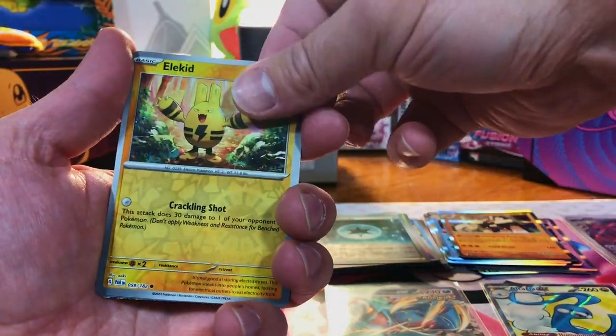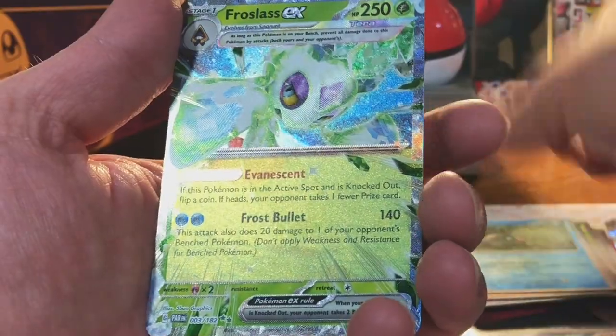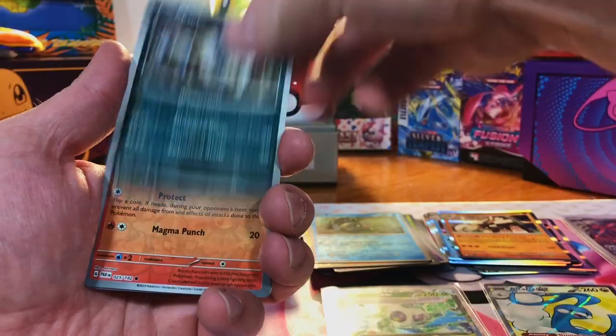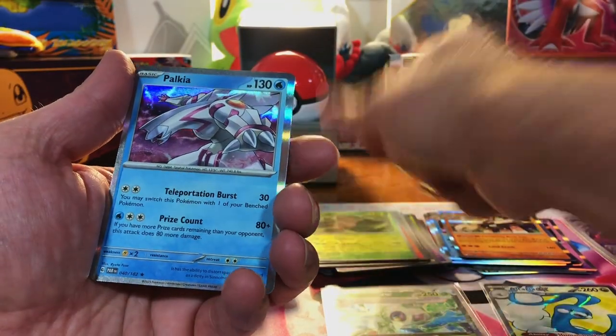We got an Elekid, a Phoebe. And an EX — a Frostlass EX Tera card. I love the new Tera cards they have. We got a Charcadet, a Crustle, and a Palkia Hollow again.